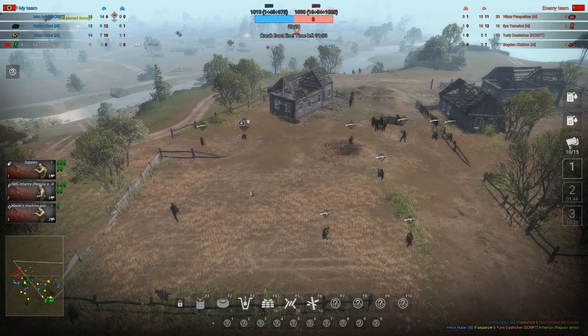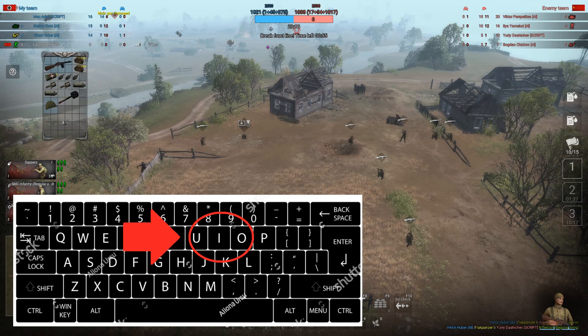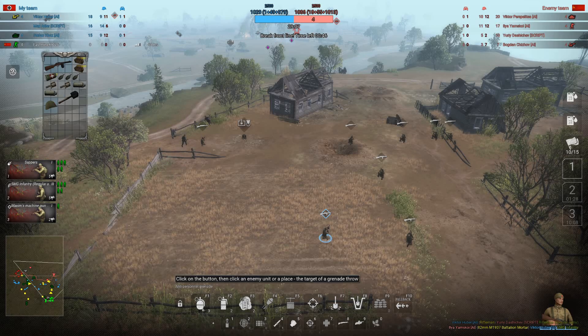In this video I'll speak about the inventory of units. Each unit comes with its own inventory. This would normally not be visible unless you hit the button I, where you can toggle the inventory on and off. You can see this unit has two AT grenades and three frag grenades. The same number is counted down here in the action menu.